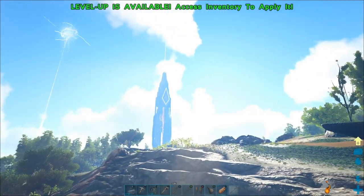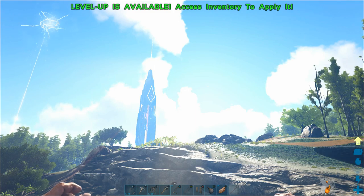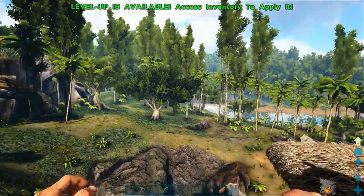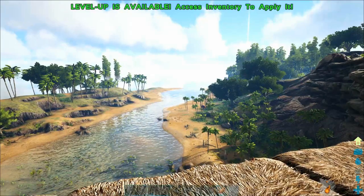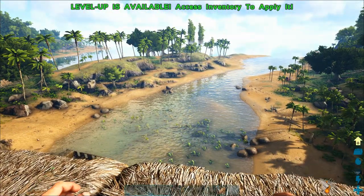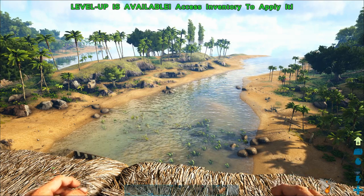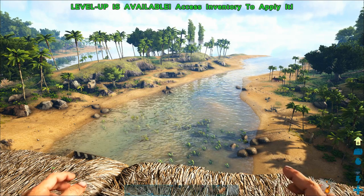I'm going to show you how to use the map if your server settings allow that, and how to enable that if your map isn't working the way you want. I'll also help you use the obelisks and the surroundings to figure out which direction you're going and help you find your way back to your base if you get lost while being chased by a dinosaur or while exploring. Hopefully this will save you a lot of time finding your way back.